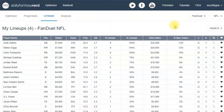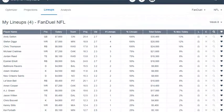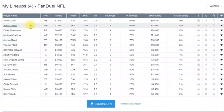Now back in the Lineups tab, here are your four lineups. Here's the complete breakout — pretty amazing. Andy Dalton is in all four lineups. Crab Tree is in 75%, Kenny Stills is in one lineup. It gives you the complete exposure breakdown of every player across all your lineups.